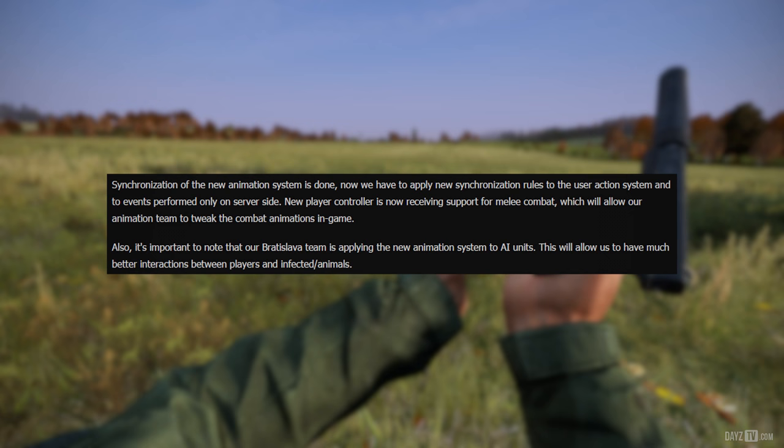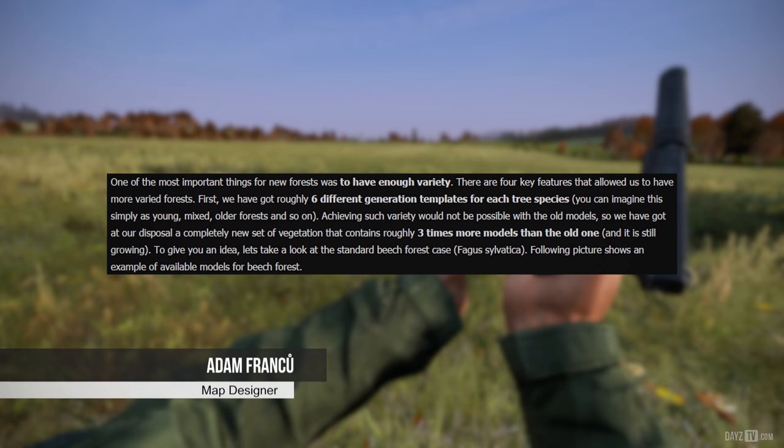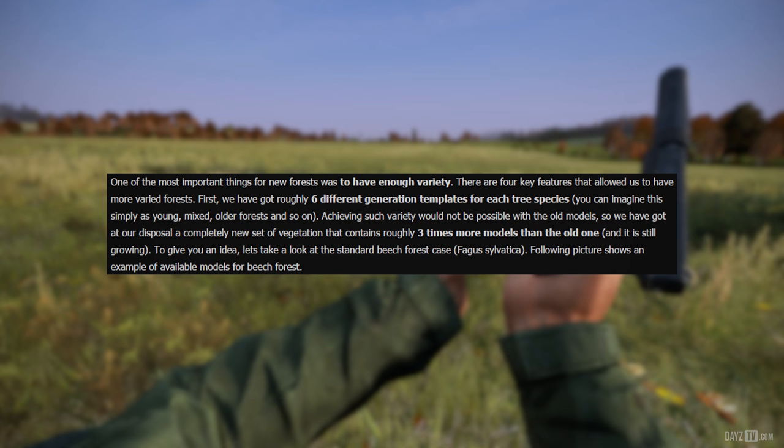Finally this week, Lead Map Designer Adam explains the new forest system. One of the most important things was to have enough variety. There are four key features that allow for more varied forests. First, there are roughly six different generation templates for each tree species — imagine young, mixed, and older forests. Achieving such variety would not be possible with the old models, so the team now has a completely new set of vegetation containing roughly three times more models than the old one, and it is still growing.